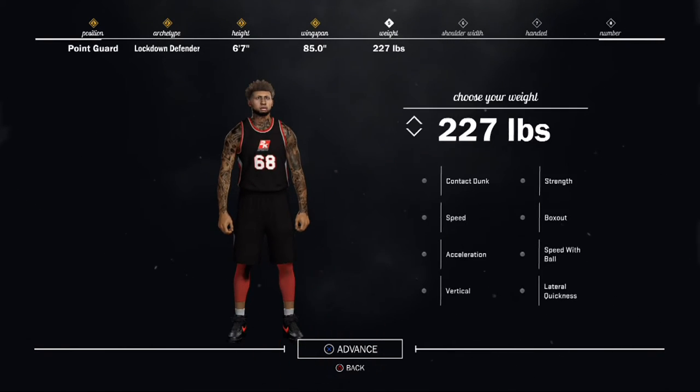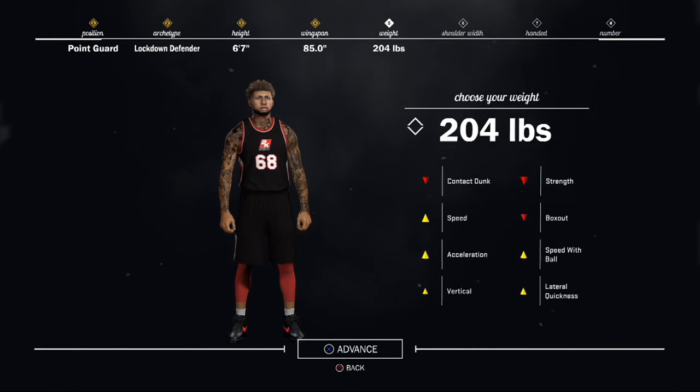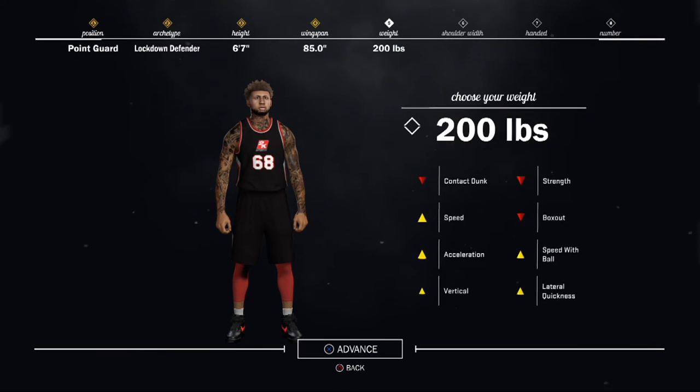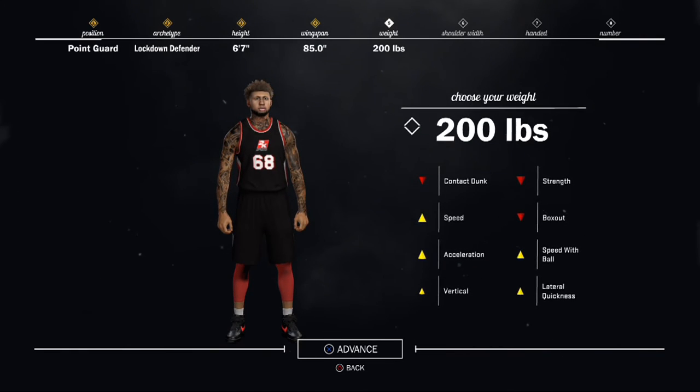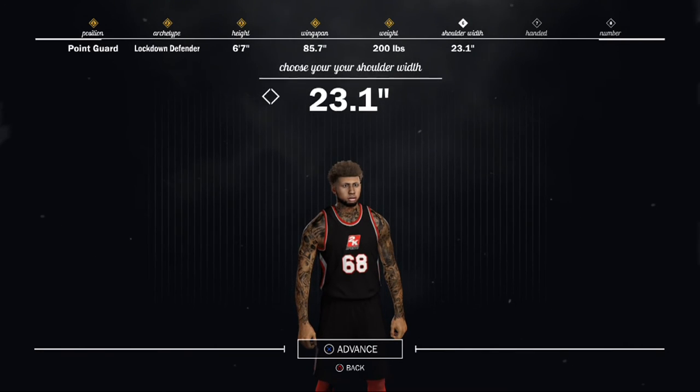We gonna make him 200 pounds. When you make him 200 pounds, you see what's able to go down and what's able to go up. Like I said, we're balancing this out with the strength — strength is what you definitely need when you are a lockdown defender. We pushed some things up with the height, him being 6'7", we did push up the strength. But we're also gonna balance it out and put the weight down, because with the weight down you get speed with the ball, lateral quickness, speed in general. So we're gonna put the weight at 200. Shoulder width — you can make that anything you want; I suggest making it at the highest.